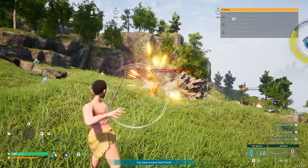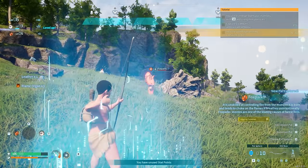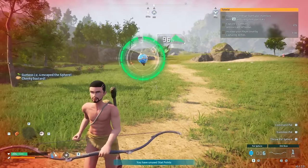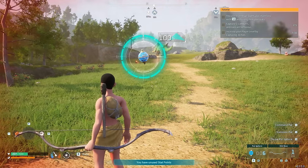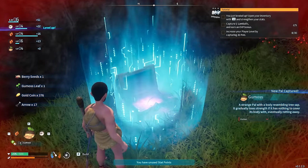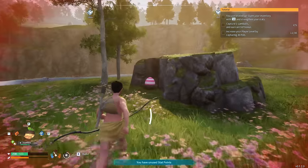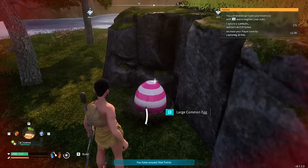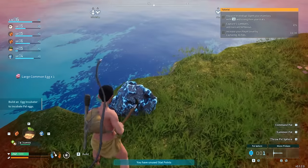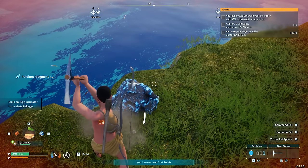There's a cool PAL here called a Foxparks — this thing is a living breathing flamethrower. If we can capture this it's going to make short work of certain bosses. We're also going to capture a Gumoss, which will plant for us — we won't need to seed any more fertilizer into the berry plantation. We're going to loot more chests and capture more PALs. We also pick up any eggs we find, since using egg combinations and breeding techniques we can get access to end-game PALs very early.